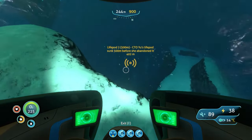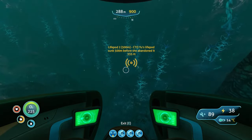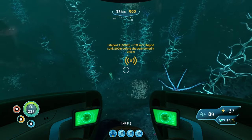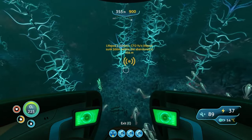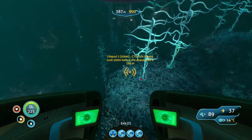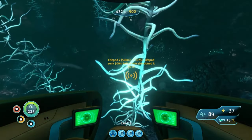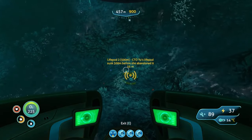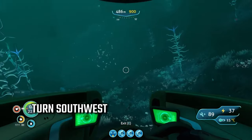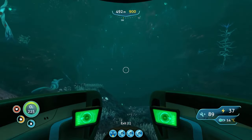Now just inside the entrance of this Lost River entrance, literally just inside, is a juvenile Ghost Leviathan. So if you bring your Cyclops, just use your shield generator and a creature decoy and you should be just fine. It's going to drop off and it's going to leave you right on top of Life Pod 2. If we just hover over it, literally turn southwest and you can see a big cave opening here — we're just going to go right into the cave opening.